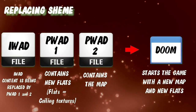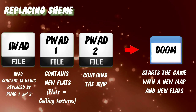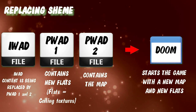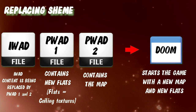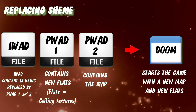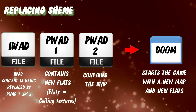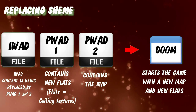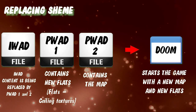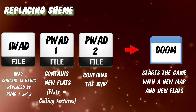You can also add more than one PWAD to start with the game. Always the last loaded WAD has priority in this case, but for this bug we can ignore that fact. We have the Doom2 WAD as the iWAD in our example, patchWAT1 which contains new textures for the ceiling, and patchWAT2 which contains a new map. Both need to be loaded together because the textures from PWAT1 are needed in PWAT2 for the map. So we line them up and launch the game - everything's fine, it works without problems.